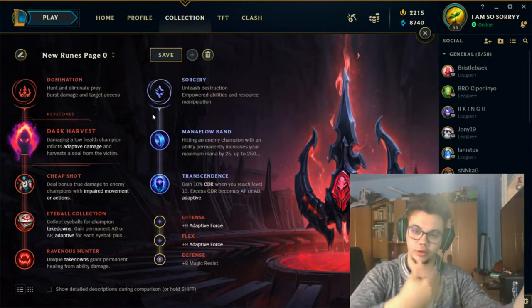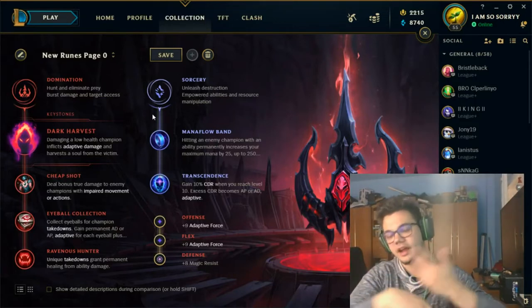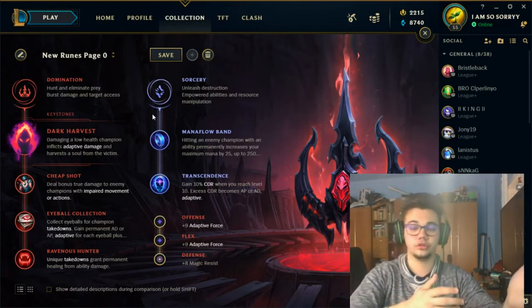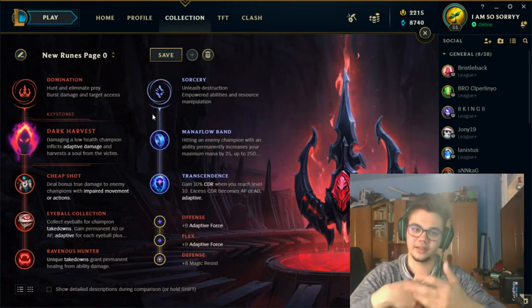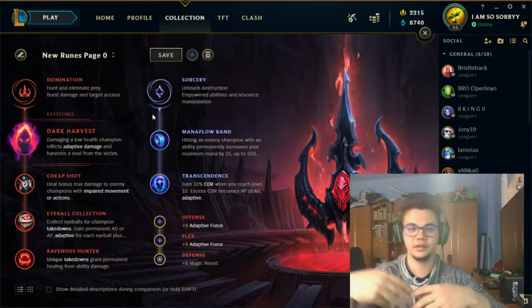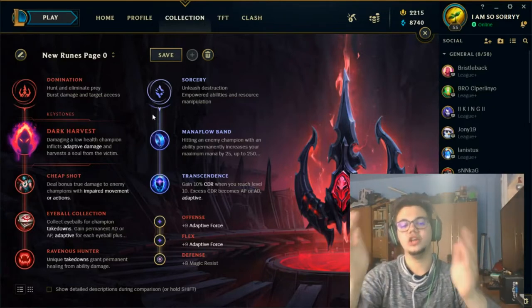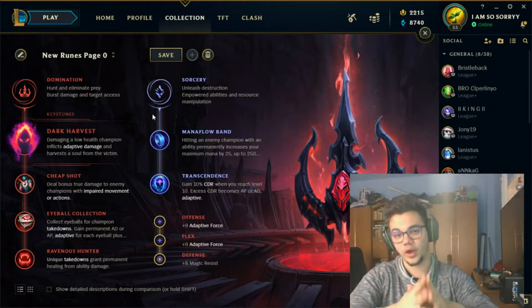Electrocute does not put the pressure of stacking on you. Dark Harvest has a reprocable scenario which in multi-person fights is useful, but Electrocute for mid lane — when you 1v1 a target — lets you know when to proc it again on a fixed cooldown. These are your two main rune choices: Dark Harvest and Electrocute. I've seen people play Face Rush and Glacial Augment as well, but the strongest options are Dark Harvest and Electrocute.